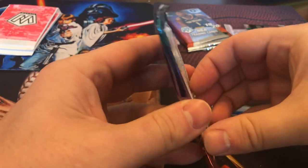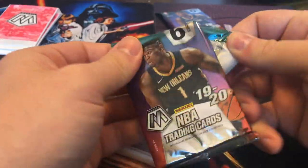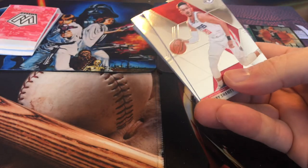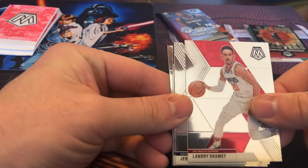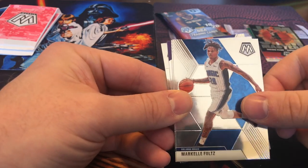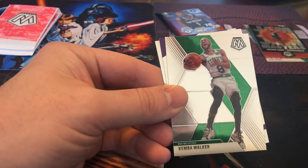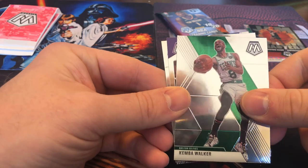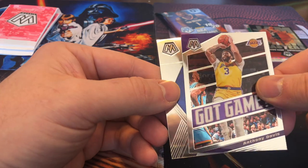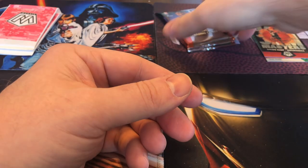Three packs left including this one. Give us a Zion, give us a Zion. Lamb. Markelle Fultz — very disappointing first-round draft pick there. Kemba Walker. And Got Game Anthony Davis insert. And Bowman base rookie on the back.